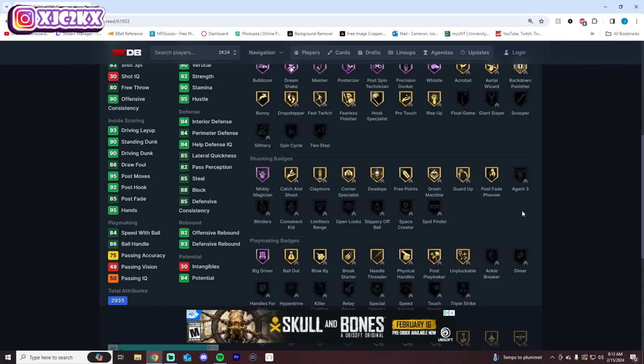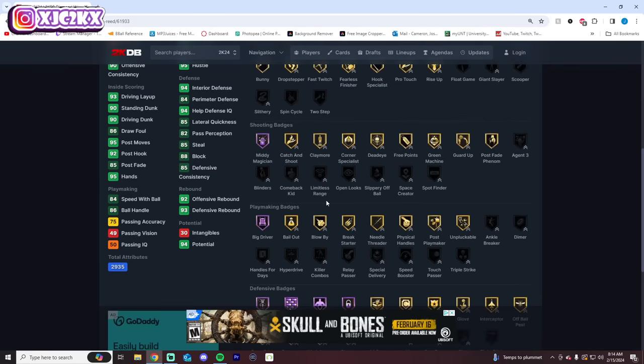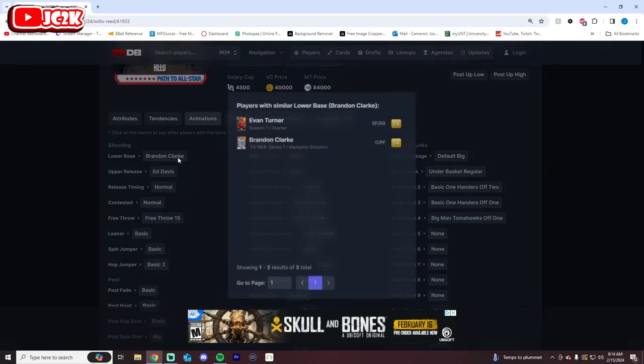Shooting badge-wise not bad either, and you can get every badge so you can add Agent 3, Blinders, Limitless if you want. Playmaking-wise same type of thing — he's got an 86 ball handle, already has some pretty good playmaking badges, could use Speed Booster and Handles for Days. Defensively he's also really good: Anchor, Brick Wall, Movable Enforcer, Post Lockdown. Pretty good defense — he's got silver Clamps which can be upgraded. This card's actually a dog. He's a great rebounder, he's fast, he's a great dunker, great defender, and a good shooter. At his release, I think he's pretty good too.